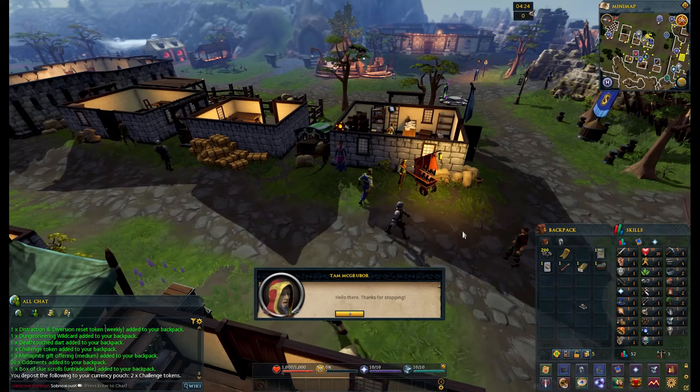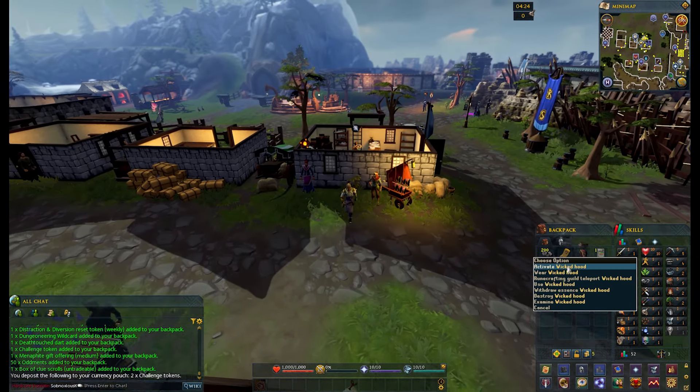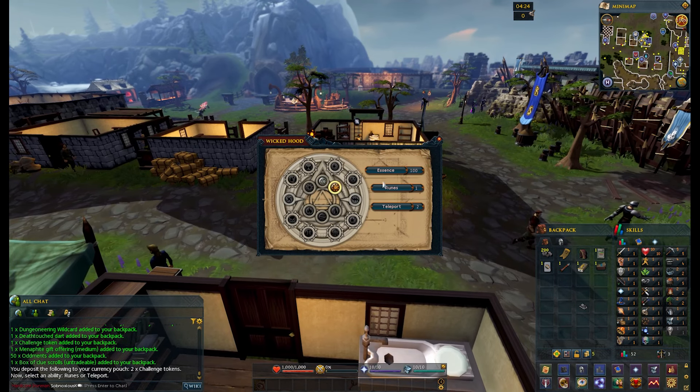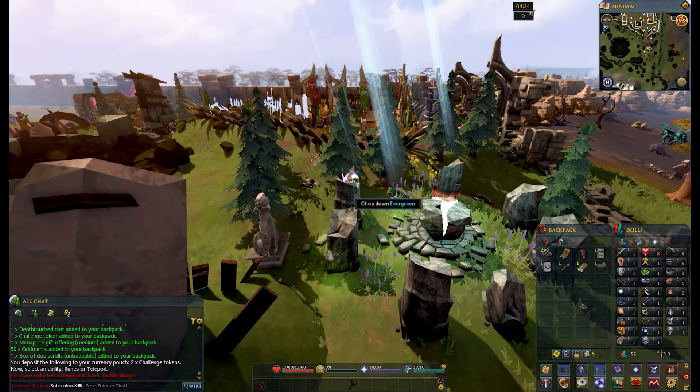With the Wicked Hood, we can use it to teleport to the Mind Altar. The Mind Altar is very close to Edgeville, which is quite helpful. So that will save us a little bit of running time and we can also extract the essence from it — I'll show you how that works.